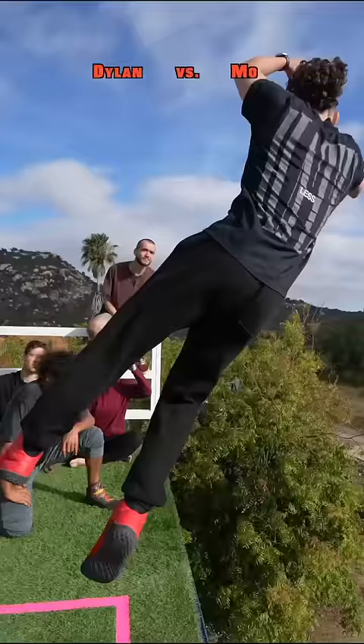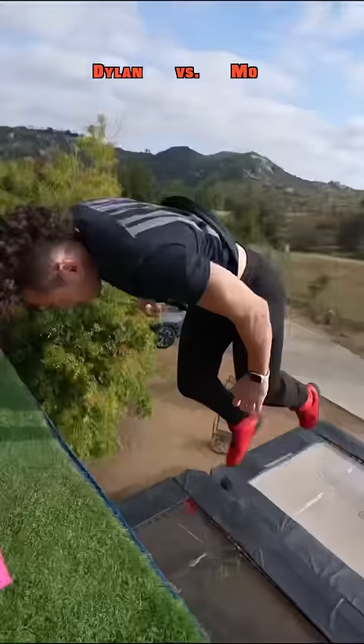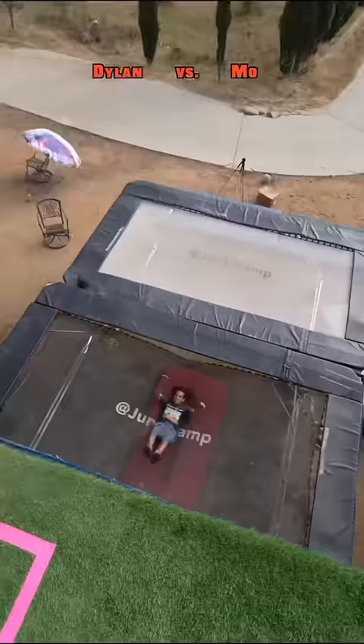Moe versus Dylan. Dylan goes first and he starts off with something kind of weird, not too dangerous, but definitely something that people don't practice very often. This is a really good strategy for the box game. Let's see if this strategy works out for Dylan.